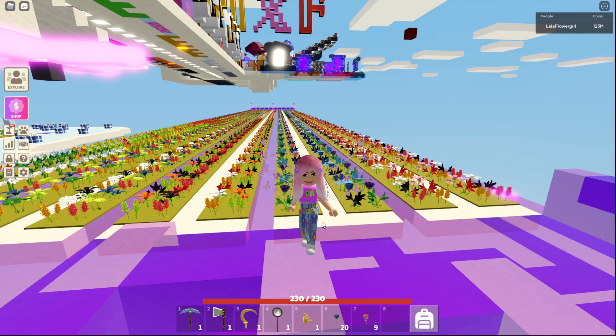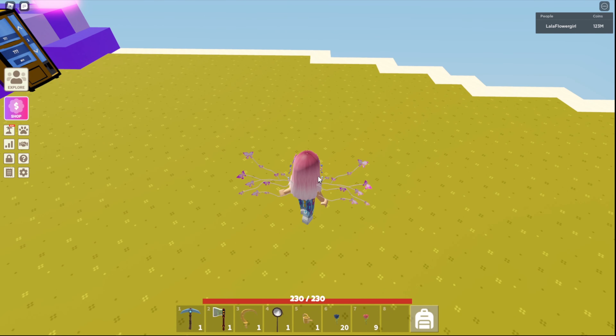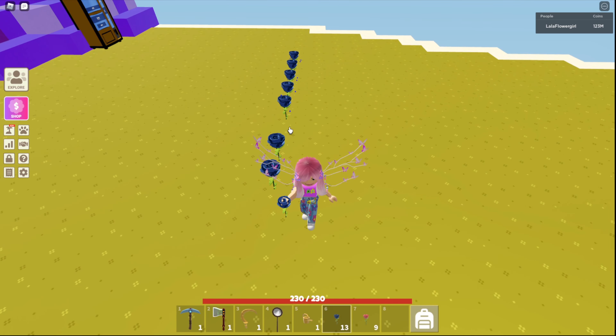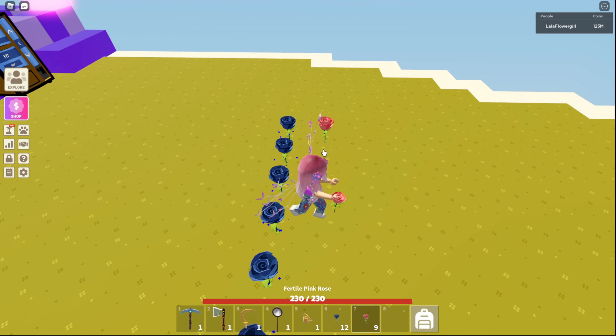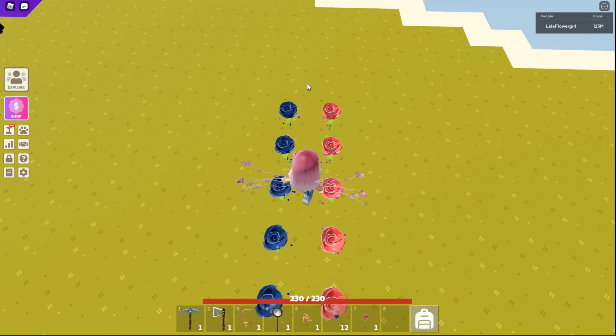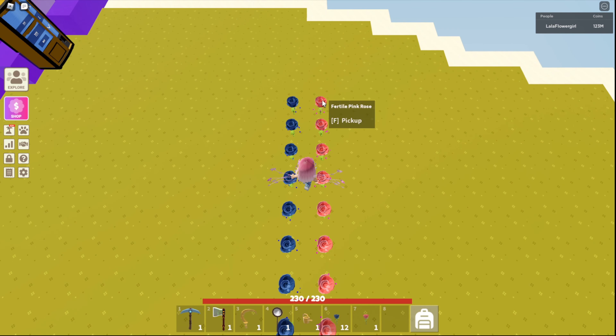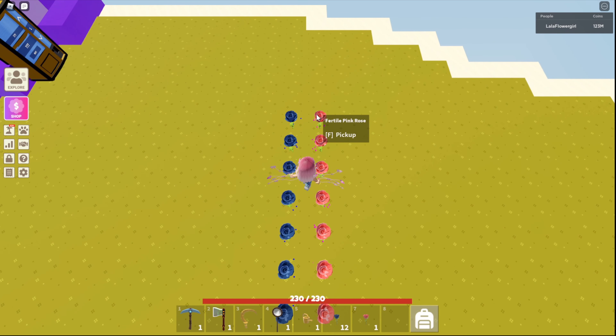So I want to explain the spacing a little bit better. I'm going to use pink and blue roses which make purple, as we know. Normally we would just put them side by side next to each other, and this will work - you will get purple - but you will get a lot of mundane as well, because the blue and the pink will work together and make purple, but the blue and the blue will try and work together as well and they'll make mundane.